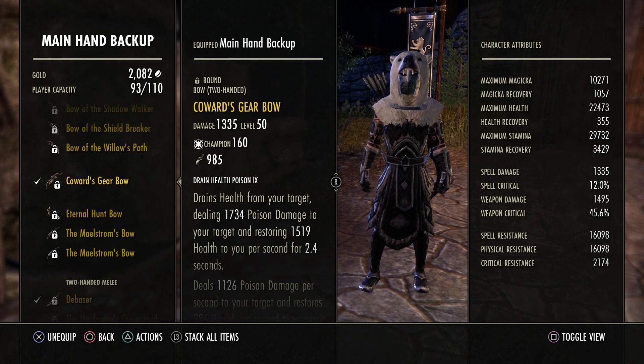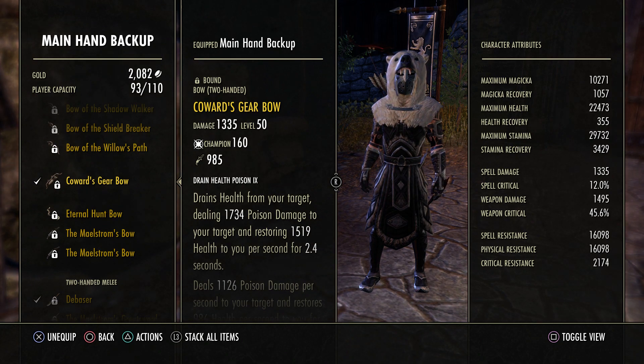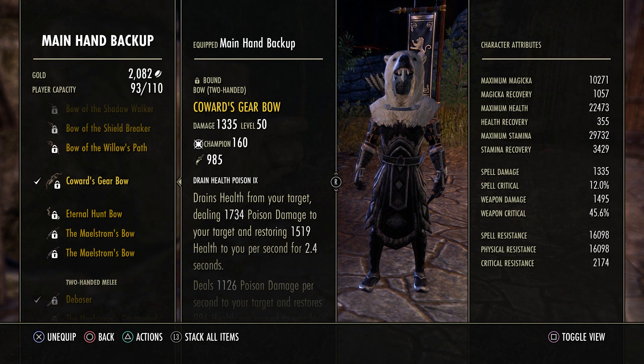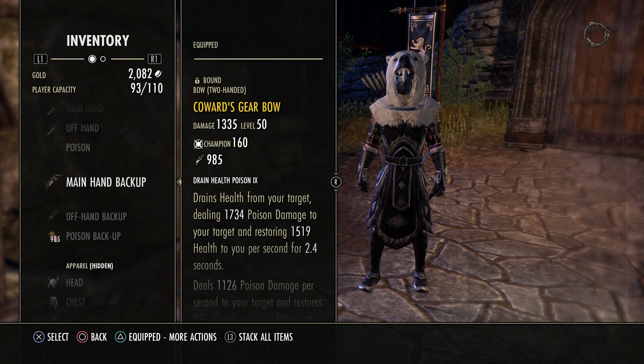The major expedition is really nice, damage reduction is really nice — it would be like every set that I like comboed in one, but unfortunately it doesn't work that way. But yeah, that's about it for back bar sets.